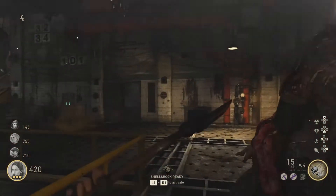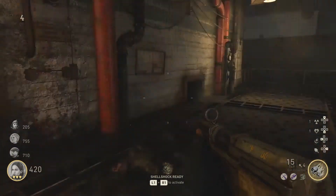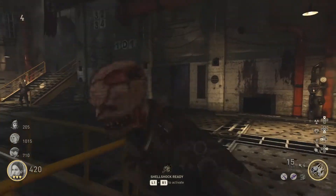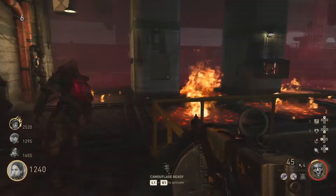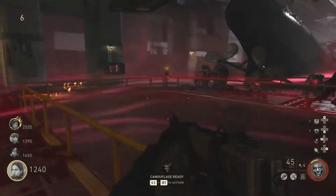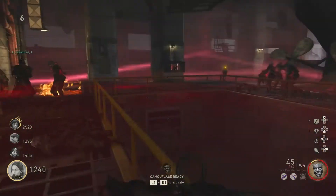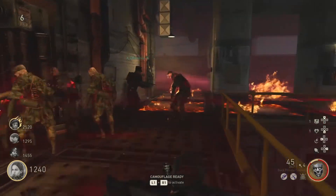The key to surviving this is having shell shock with the sustain zone mod. This mod AoE stuns anything in its area for the duration of the effect — if you have two or more people running these, you'll have no problem. What you need to do is use shell shock as soon as the fire starts appearing on the ground. Have everyone grouped together and then use your first shell shock, which will AoE stun the entire room and cover most of the fired tiles.